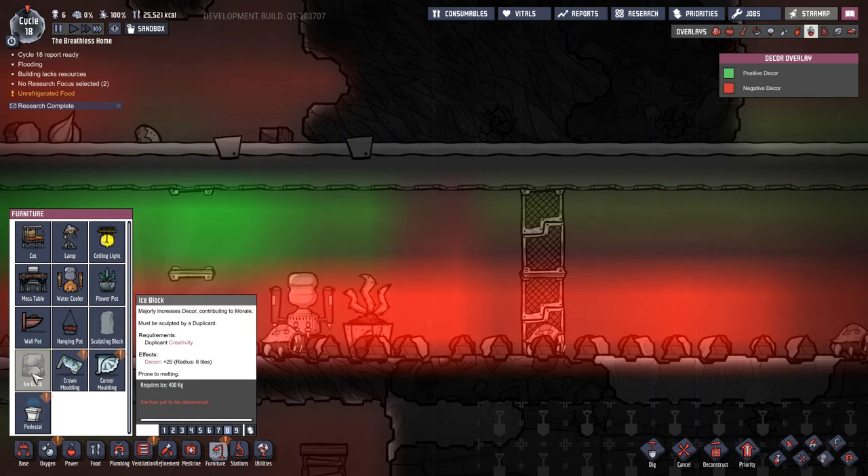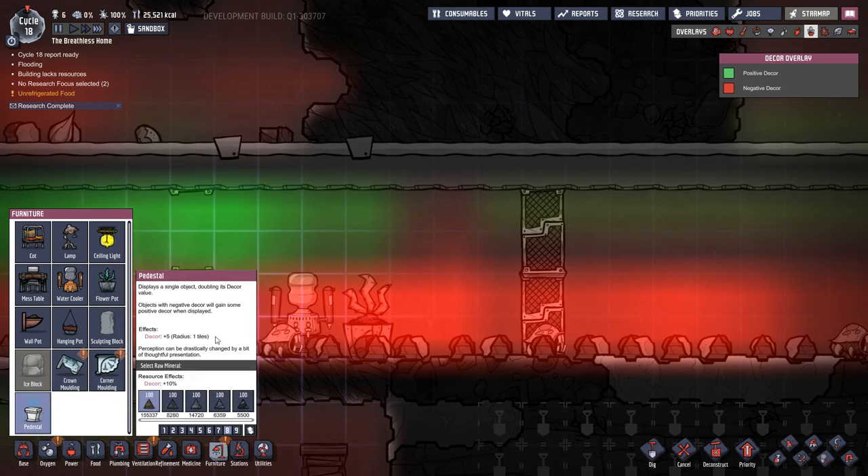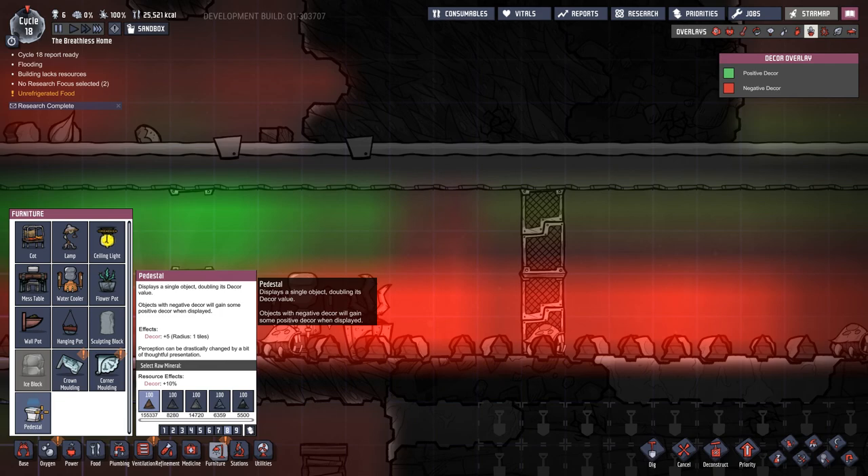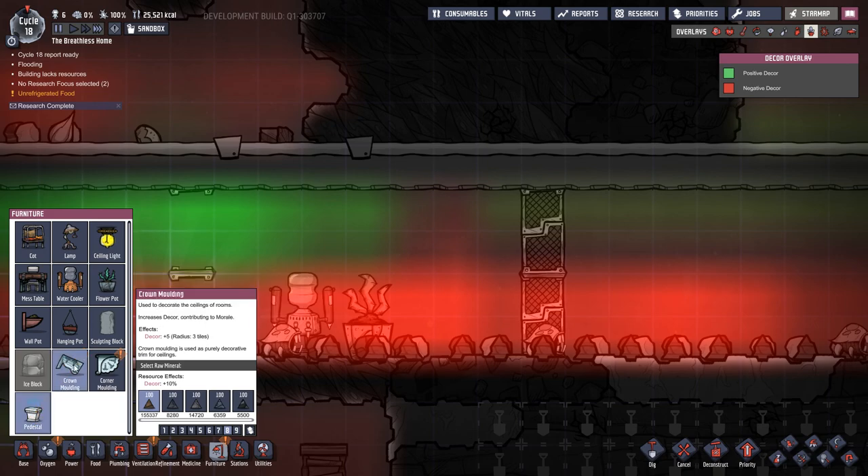An ice block or ice berm has a decor of plus 20 with a radius of eight tiles, but you have to keep it in a very cold biome. We have a pedestal which is a decor of five with one radius — you can pop these down anywhere and put something on them, from a piece of food to a piece of dirt. From the changelog, the decor bonus is plus five with an increased bonus depending on what you put on the pedestal, and there's apparently extra stuff coming that you can find in space to bring back for very good decor bonuses.